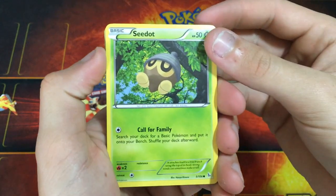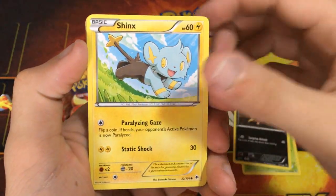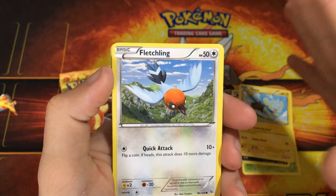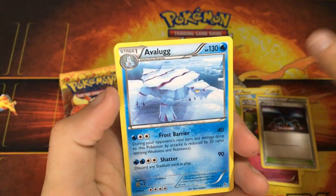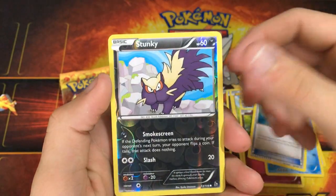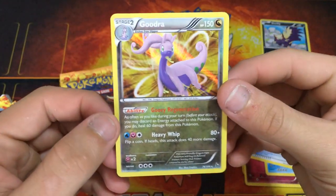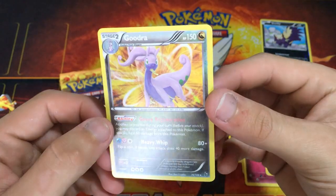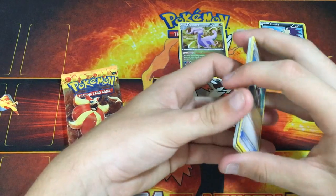So our first pack: we got a Seedot, Sandile, Shinx, Fletchling, Flabébé, Manectric, Magnetic Storm, Avalugg, Trick Shovel, Stunky, and a Goodra Holo! First pack is a Holo, which is really nice. Love to see these good packs again.